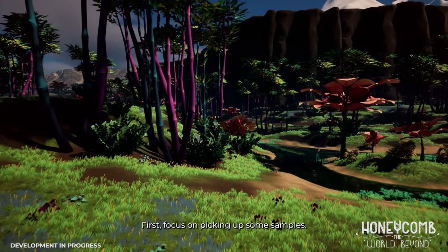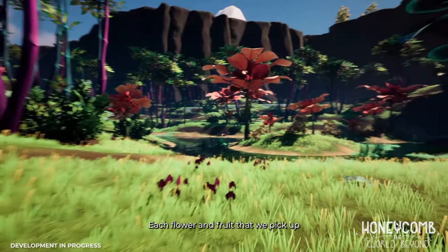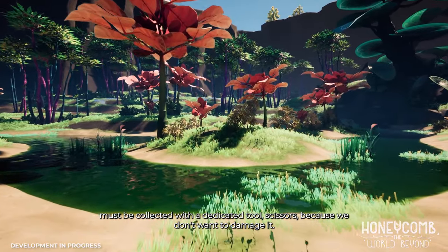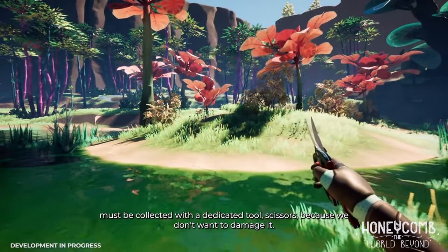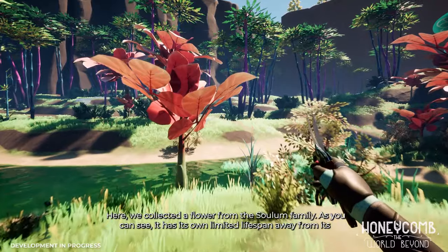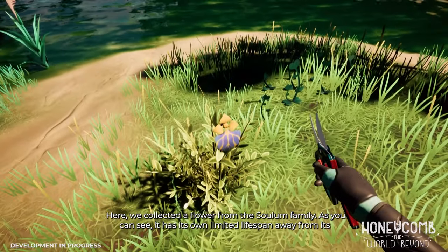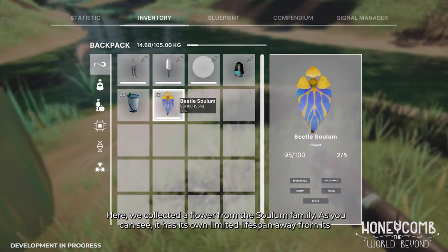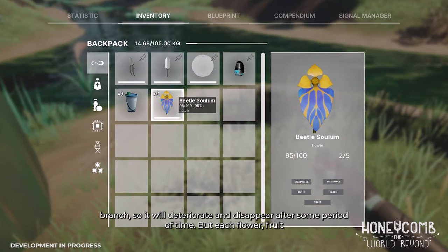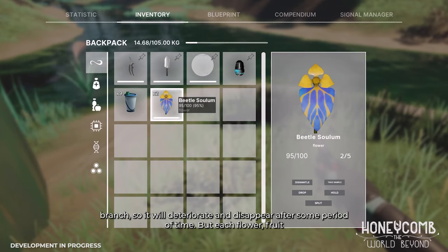First, focus on picking up subsamples. Each flower and fruit that we pick up must be collected with a dedicated tool — scissors — because we don't want to damage it. Here, we collected a flower from the Solum family. As you can see, it has its own limited lifespan away from its branch, so it will deteriorate and disappear after some period of time.